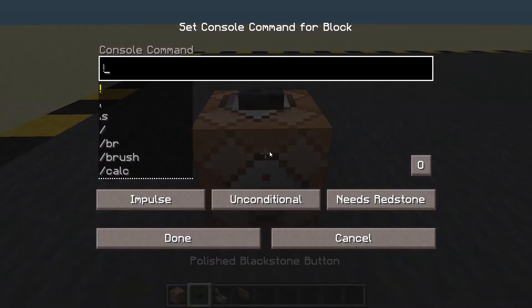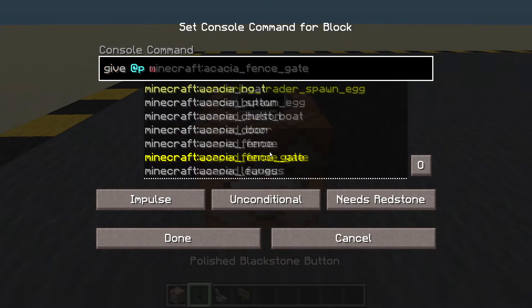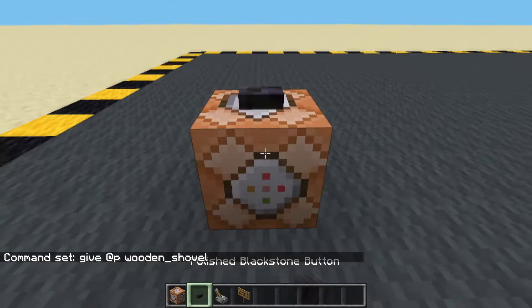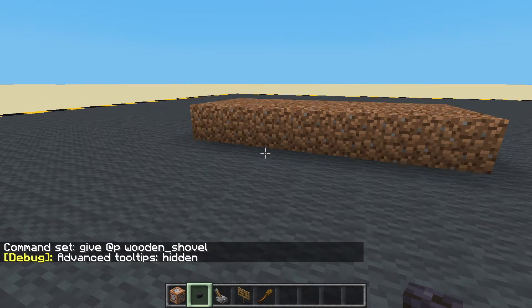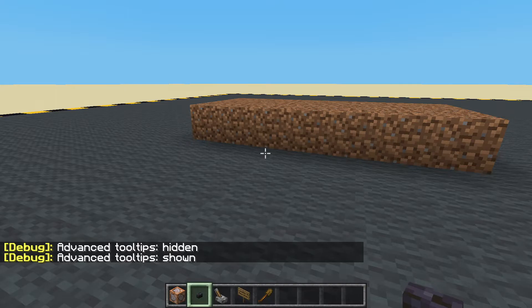I'm going to give myself a wooden shovel. Wooden shovel. There we go. Now, if you press F3 and H, advanced tooltips hidden. We don't want that. We want F3 and H again, advanced tooltips shown.